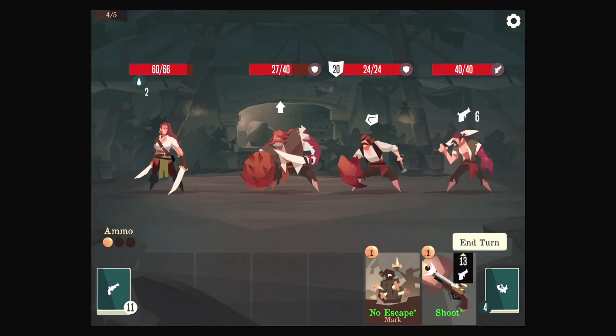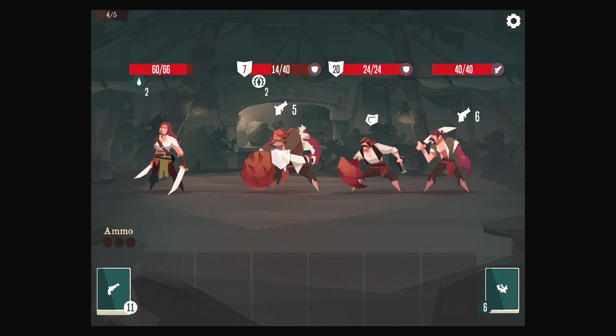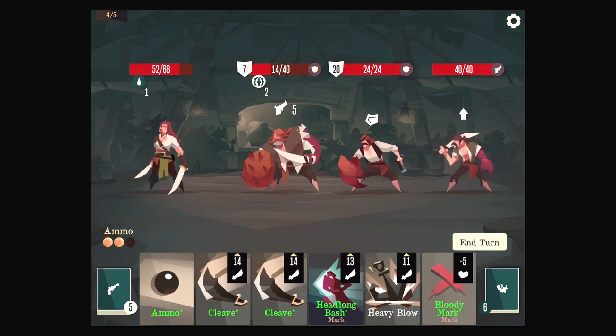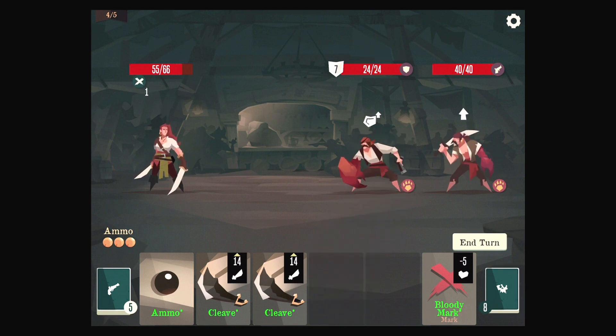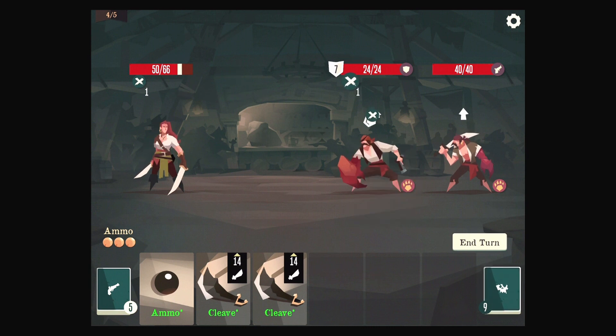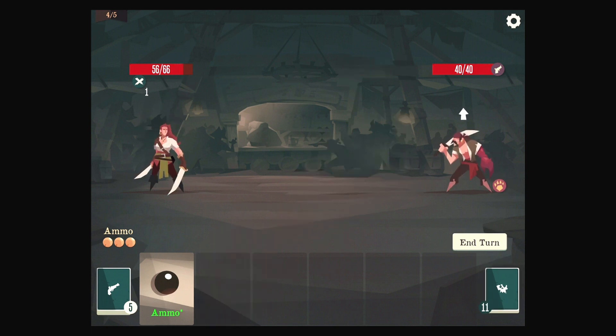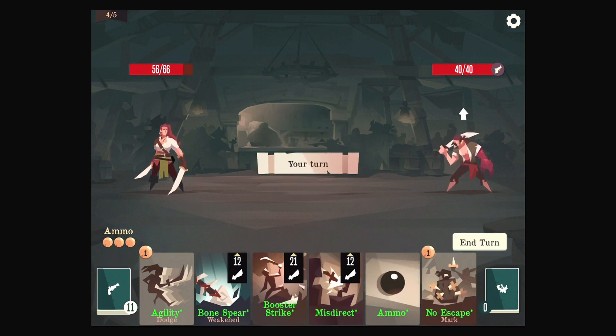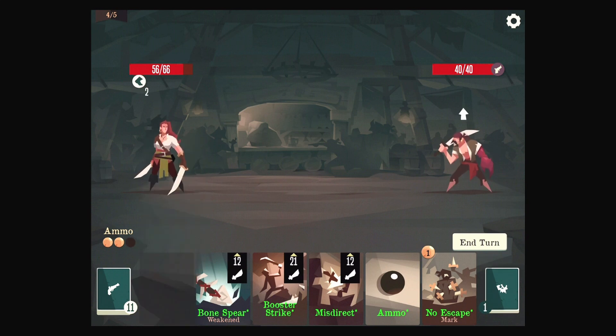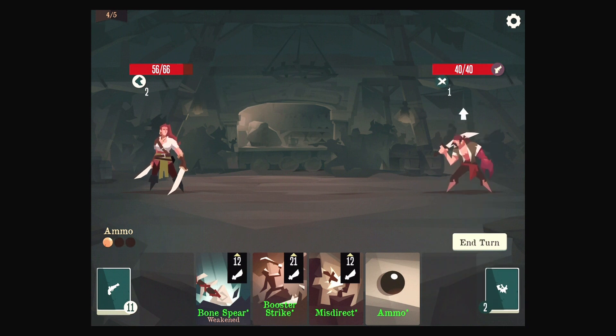Nothing costs three ammunition anymore, so there's no reason not to do this. Now he's immune — even better. A Heavy Blow will deal critical damage. Headlong Bash — do we want to use that? I think we do. We just made ourselves take damage for applying the mark — that seems a little ridiculous, but okay. And he had that wild thing, but now he doesn't. So we're doing that. We can still use No Escape. Booster Strike will KO in one.